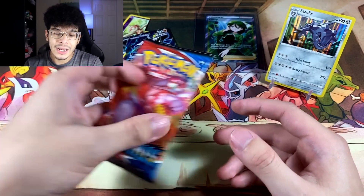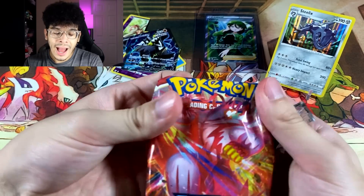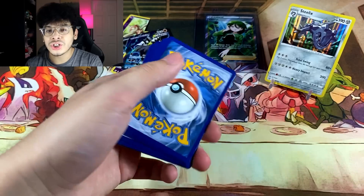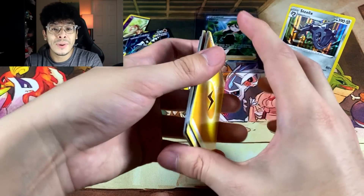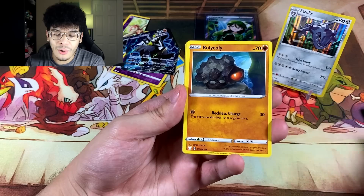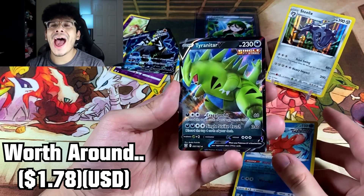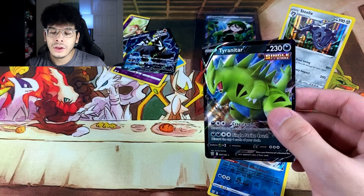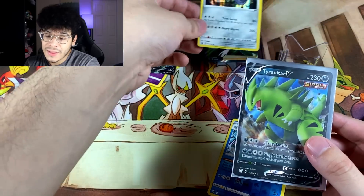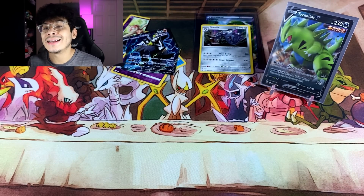Without further ado, let's open up our guaranteed booster pack. I don't know what can top that card — maybe only a golden secret rare. We got an Electric Energy. We got the Octillery Reverse Rare. And we have the T-Tar V Ultra Rare! It's not a Full Art, but I'm a huge fan of Tyranitar — so that is always nice to see. We got ourselves the T-Tar V — aka Godzilla — as the star of the show.